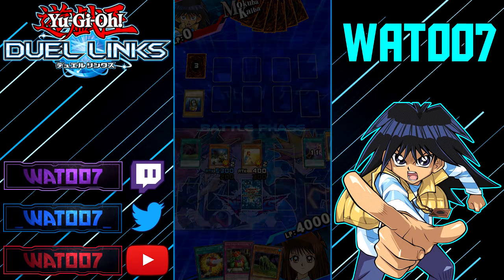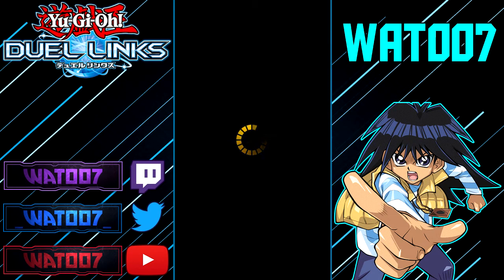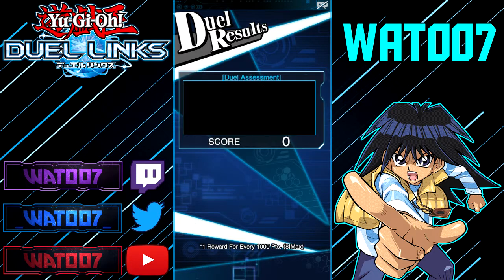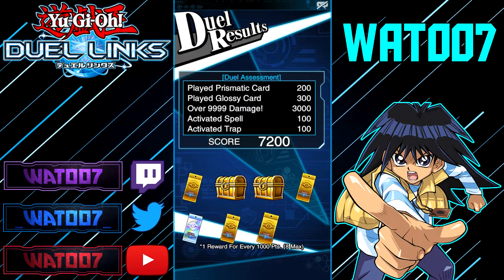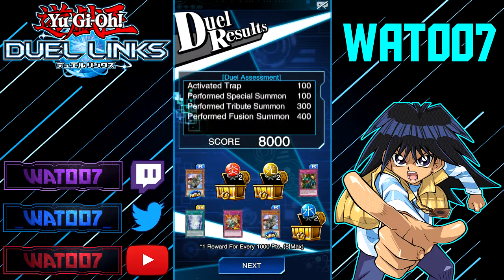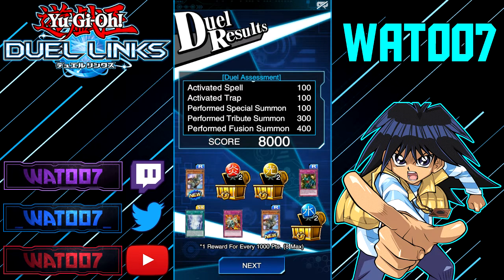Let's see if we get any spicy rewards from Mokuba Kaiba. That's how you properly want to farm. Look at all that score — 8,000 score right here. This deck, if you do it perfectly, can get a spicy 8,000 score. If you guys enjoyed this Yu-Gi-Oh! Duel Links video on how to farm and get these cards, be sure to leave a like and subscribe to the channel for more Yu-Gi-Oh! Duel Links content. That's going to be it, guys — peace.